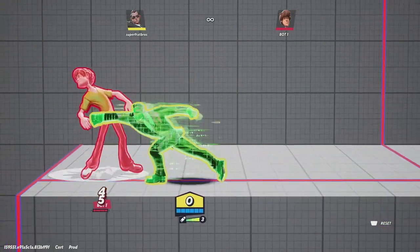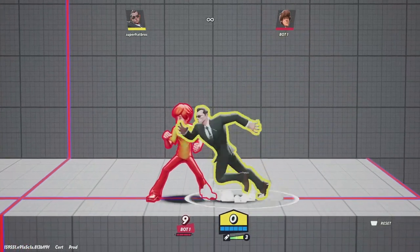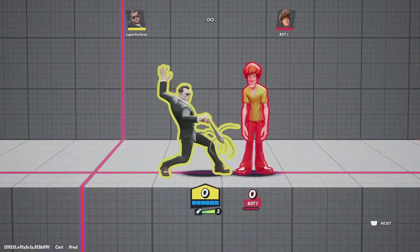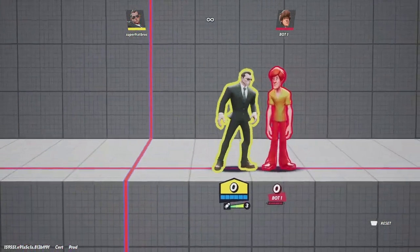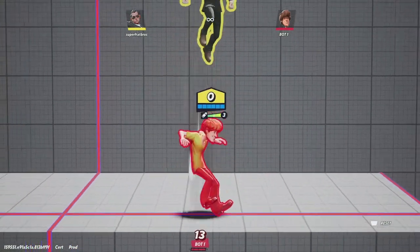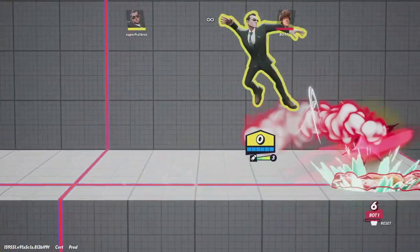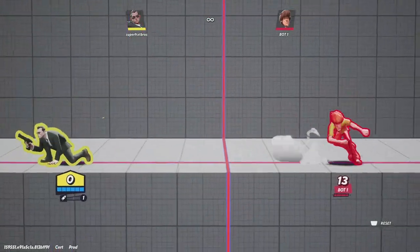His up smash has him leaping into the air but doesn't count as a jump. His normal smash silences the opponent. His up air is basically the same thing as his up smash — very similar. His forward air is very fast, doesn't have a ton of range, but you can use it to combo into other moves.